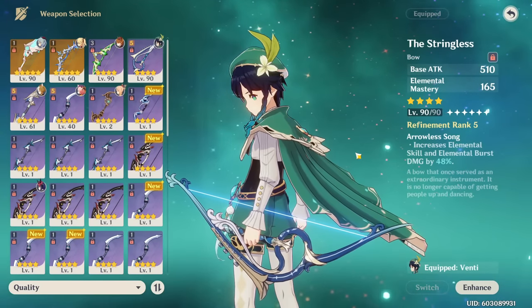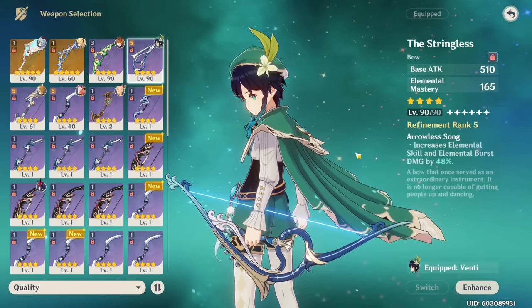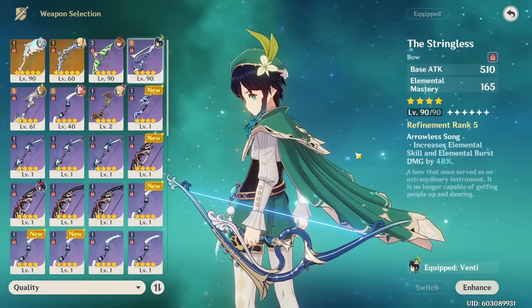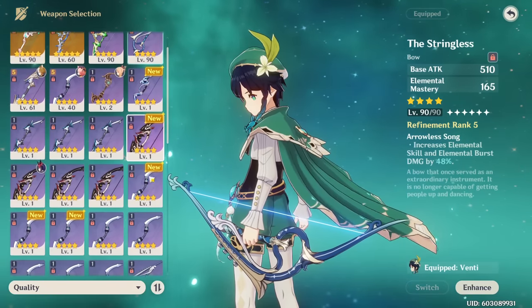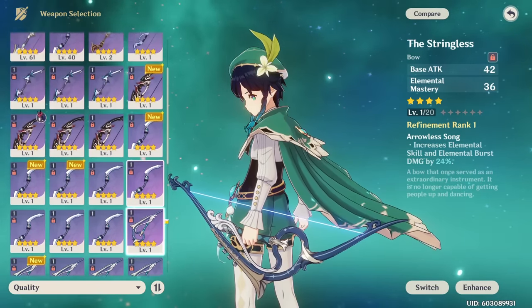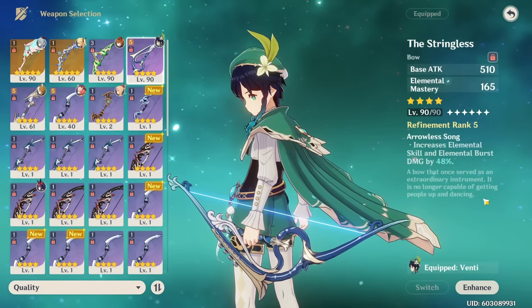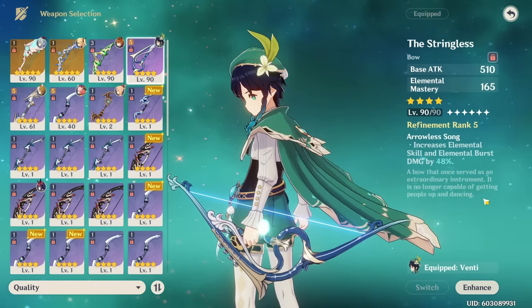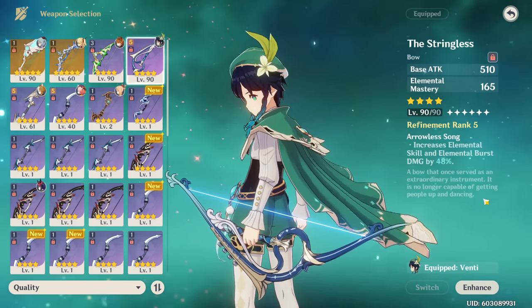Now let's get into Venti's weapons. A good general rule for a lot of players is to just use the Stringless if you have it. While there are other weapons that can situationally be better, Stringless is an insane option both at refinement rank 5 and even without refinements — it gives you a lot of elemental mastery and an amazing effect that increases your skill and burst damage. It's just a good weapon regardless of how you build your Venti.